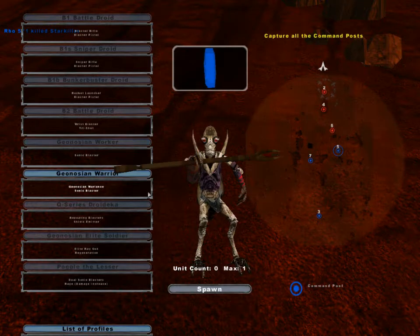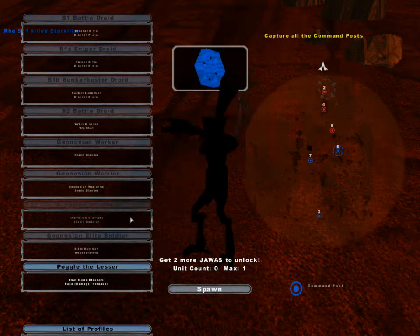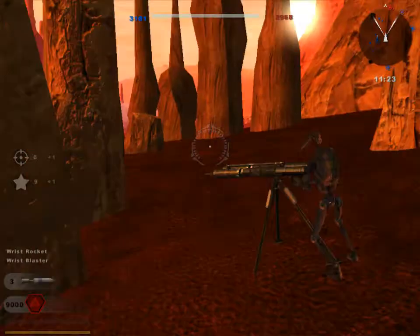There are some really OP classes in this mod. The Geonosian elite soldier is kind of the one you really want to go as. Poggle the Lesser actually one-shots everything. I need to actually capture this command post — defend this!